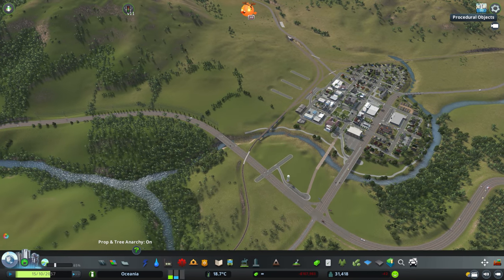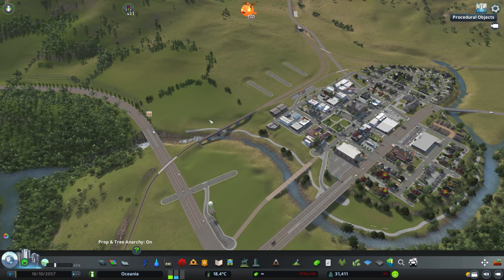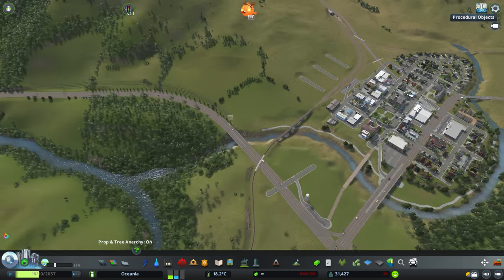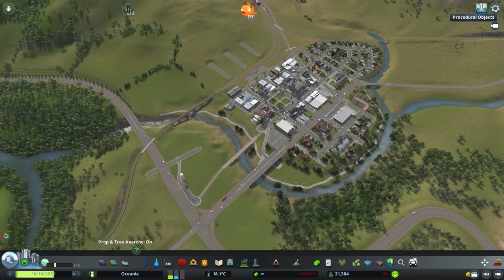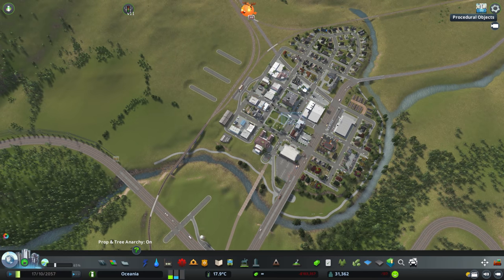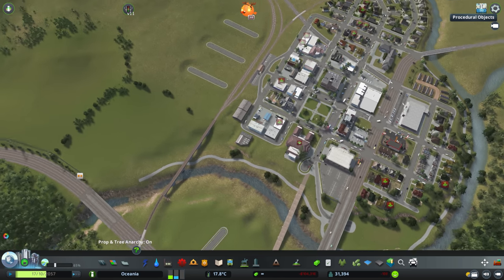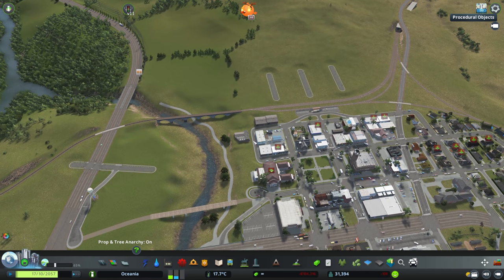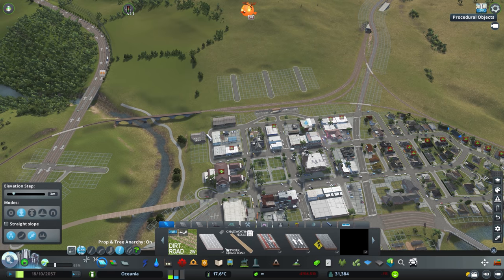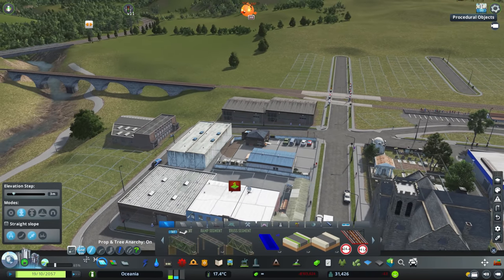First things first we need to place down that administration building, and that way we can start placing down some of the other buildings for the campus. For the road going into the campus, I'd like a connection from the highway, but first I think we need one from Paterson. Looking at our main roads — this one goes straight to the train station, so that's not going to be a good one. I think this is probably the best option, though we do have the train line right there, so I need to check our connections.